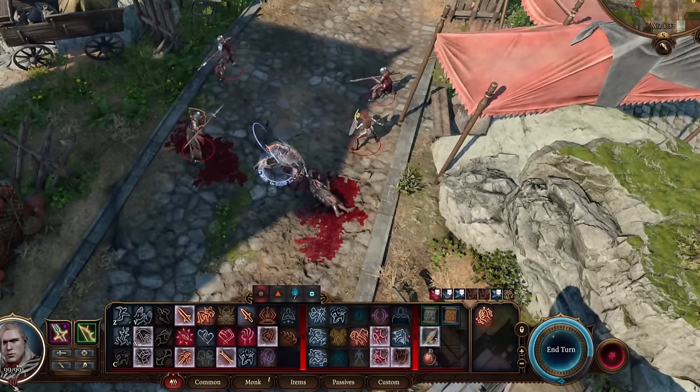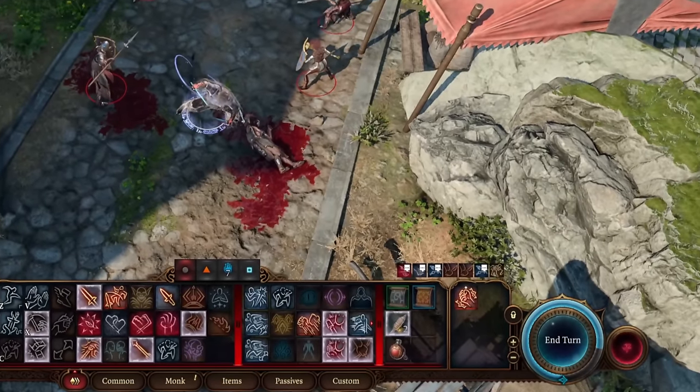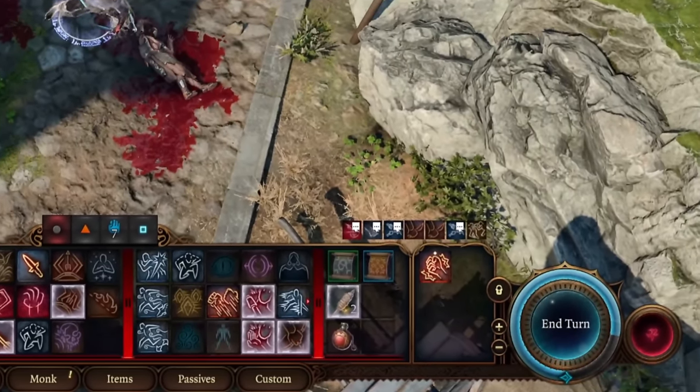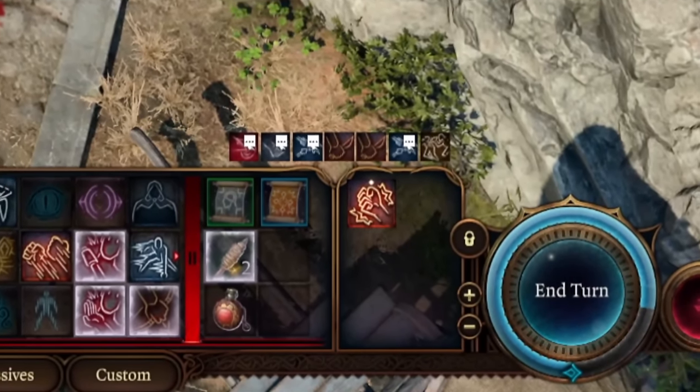You'll see this in the bottom right-hand side of your character's attack area. You can use that to attack with your fists using a bonus action after attacking with your main hand weapon, or use your bonus action and a ki point to use Flurry of Blows.